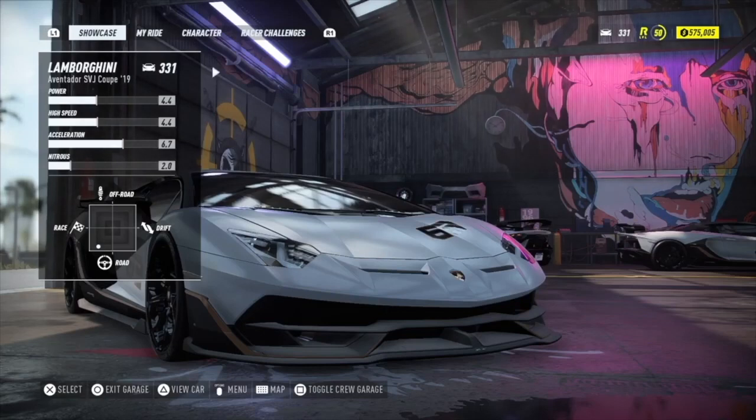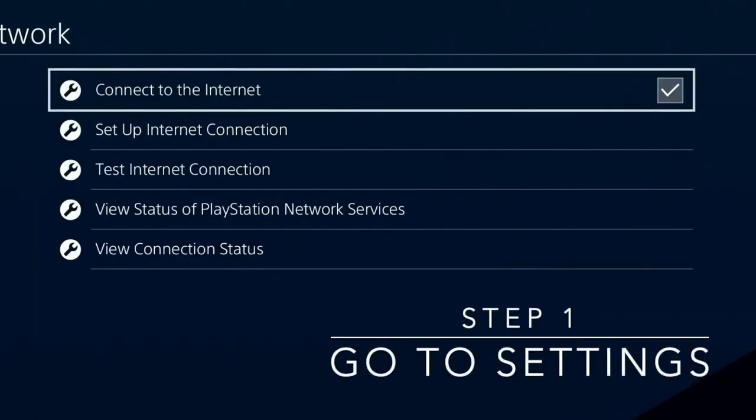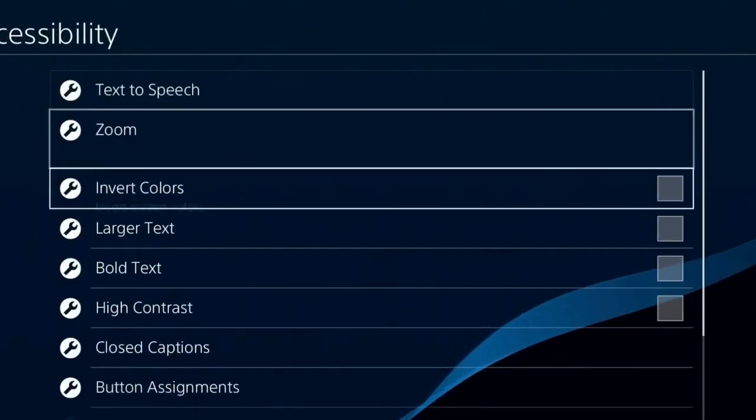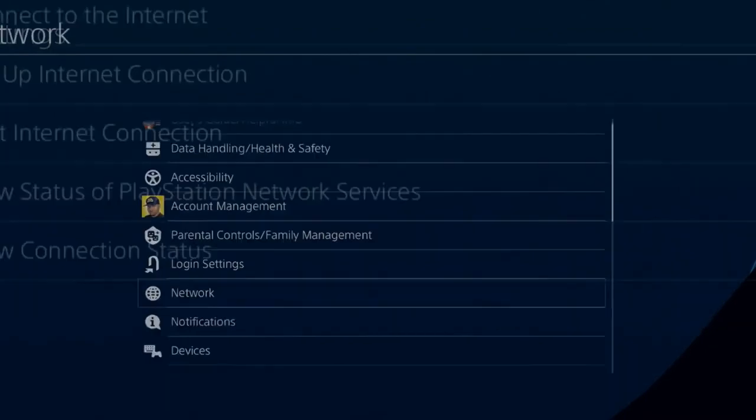My advice is have some money saved already so you can do this properly. The first step is to go to your PlayStation settings, go to where it says Accessibility, and turn on your Quick Menu — make sure that's turned on.